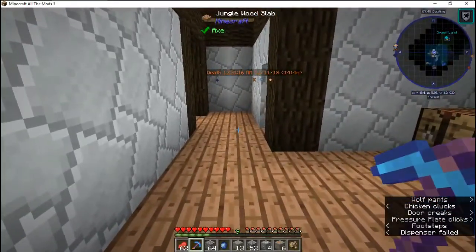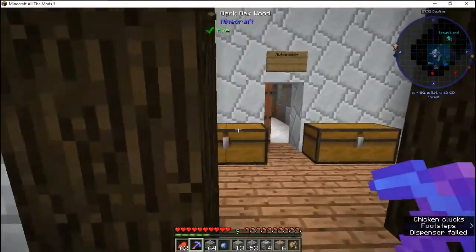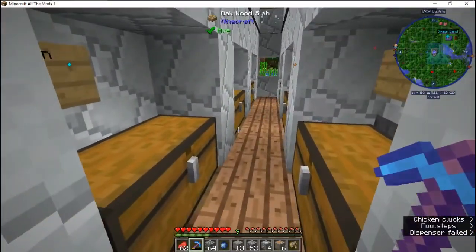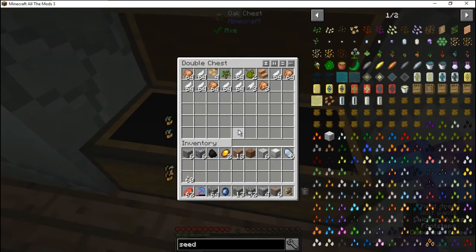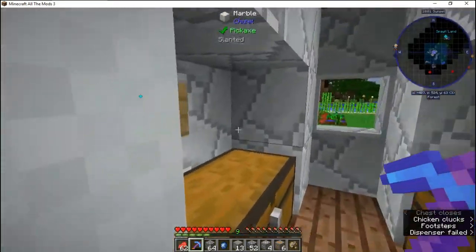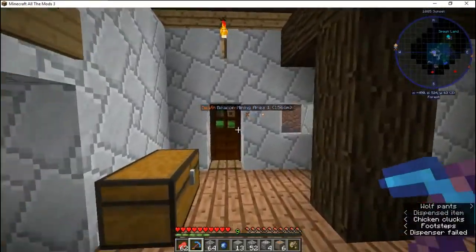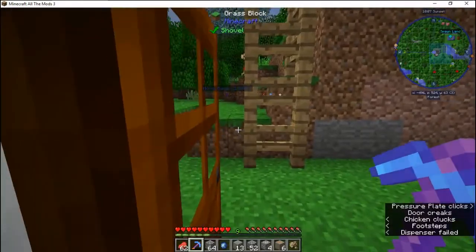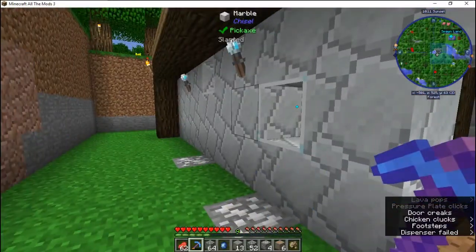It depends on if we get more people whether or not we can count on them to do things. But as you can see, this is Corrosive's base. These are all his chests, his chicken cooker, armory and all that good stuff. We also have anti-griefing on this thanks to the mod pack.